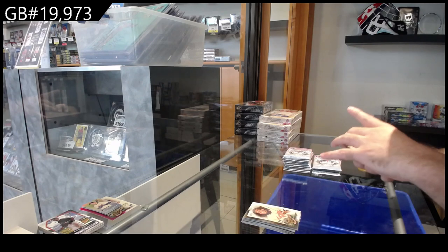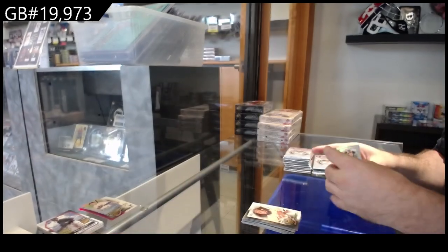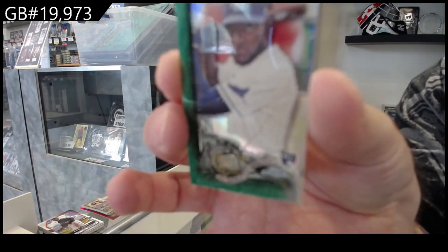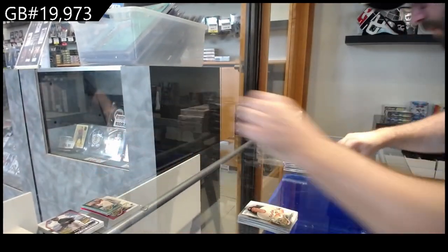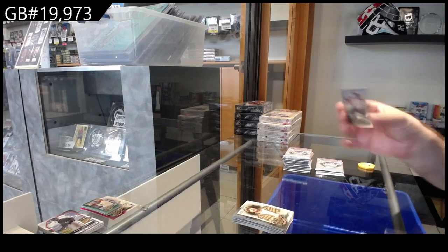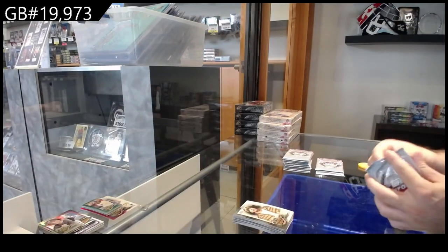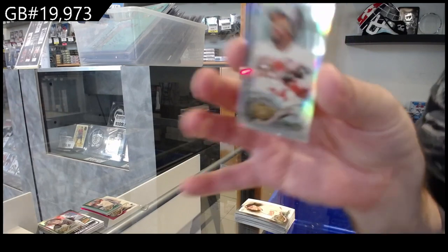We've got a mini for the Boston Red Sox of Devers. Does anyone know why it says Brooklyn, New York — is that where Allen and Ginter was? What's the meaning behind that? We got a numbered to 99 rookie mini of Brujan for the Rays. We've got a Grice mini — again that would go into the name category. Any of the names are going to go into one pile, or letters, sorry.